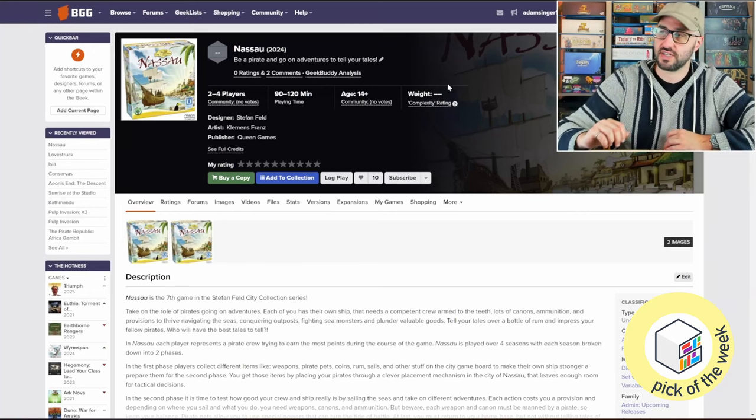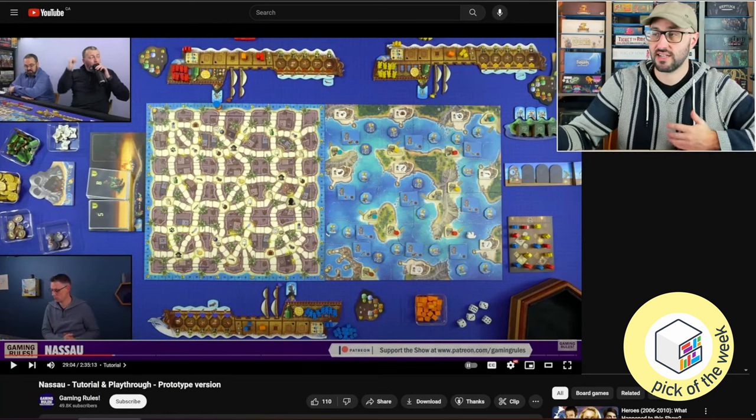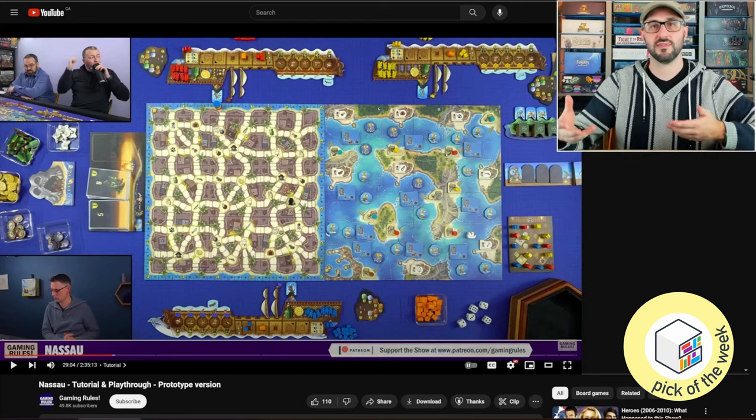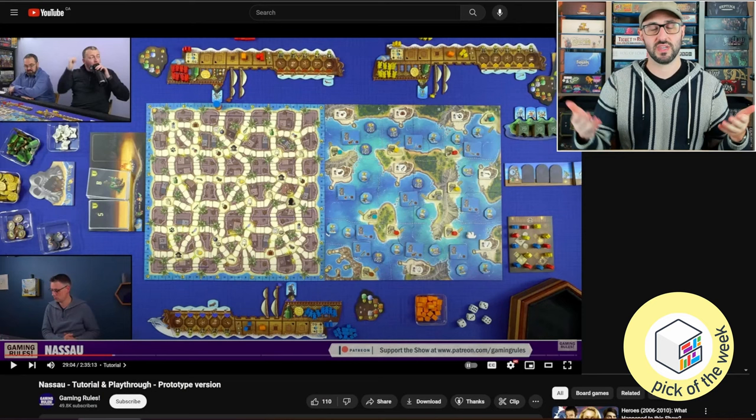Naso is a game for two to four players that takes about 90 to 120 minutes to play. Players are pirates working competitively to get the most victory points. Each player has their own ship board with pirates, different weaponry and resources, and players are going to be playing over a series of four rounds.